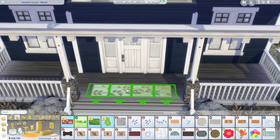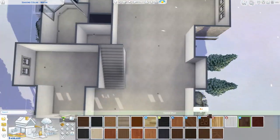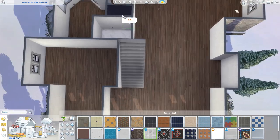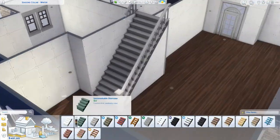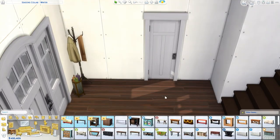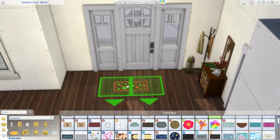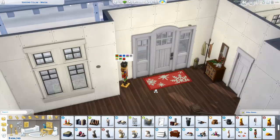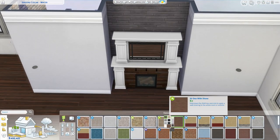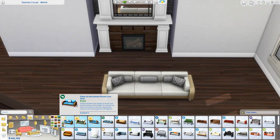I really love the build/buy stuff from Seasons — it looks very CC-inspired to me. I was talking about that with Chloe and she agreed. It makes me want to do a CC build every now and then. Going down that rabbit hole is scary though — I never did with Create-a-Sim CC but once I started I couldn't stop. I've cut back a little but I don't think I could ever go completely without CAS custom content.